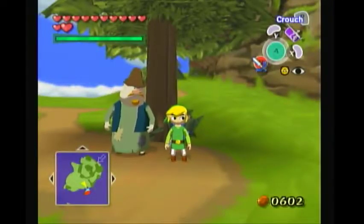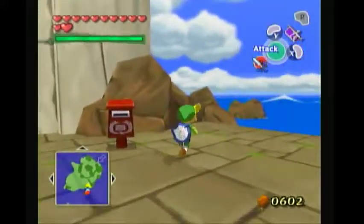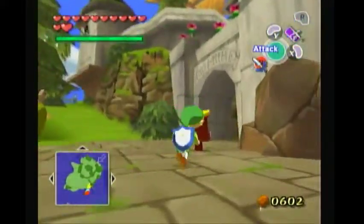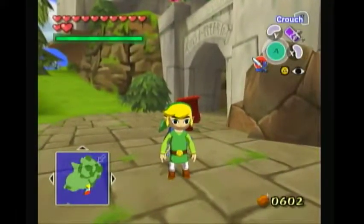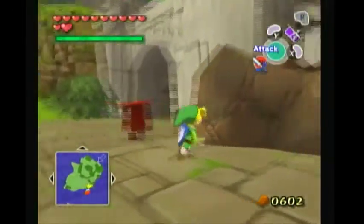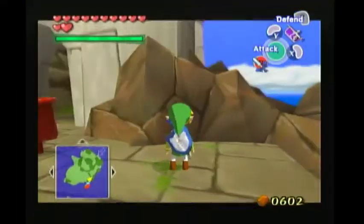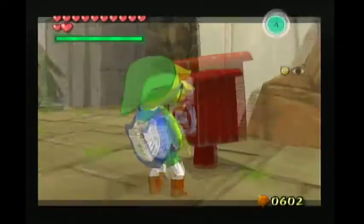Hello everybody, my name is Tundra and today I'm going to be showcasing a glitch in Legends of the Wind Waker. This glitch is useful for many things in the speedrun and is one of the main glitches used. It's something that when I was a beginner I had a hard time learning and I just couldn't find any good tutorials on it.